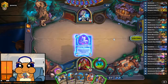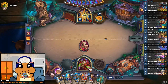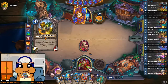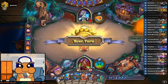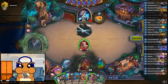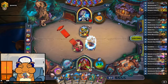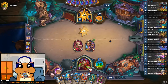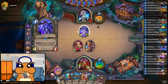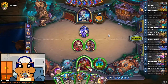Oh, that's nice. Let's go. So as long as this Anubisath Warbringer stays nicely in the deck until turn 6. I'm gonna keep the weapon charge just to have the option to use it on a minion when he plays one. That's a dragon — we can use that later.